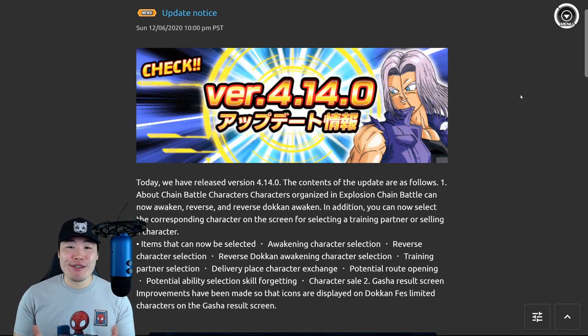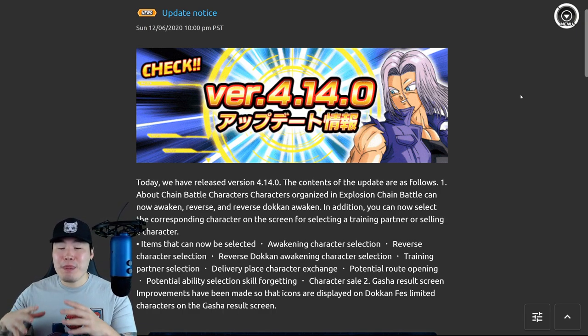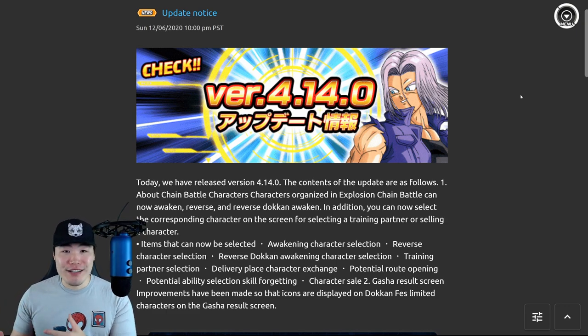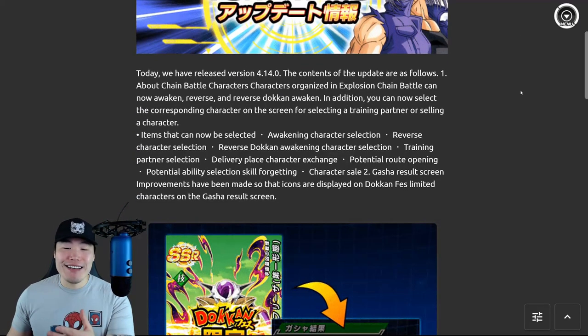What's going on guys? Welcome back to another Dokkan Battle video. The most recent update on JP Dokkan brought in some pretty interesting stuff. There's the update 4.14.0 itself, which has some new features, which is pretty cool, and we'll talk about that. But the more exciting stuff is actually in the game files, found by some of the dataminers out there on Twitter. That's going to be the focus of this video, but let's start with version 4.14.0 first and see what that brought.